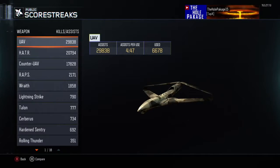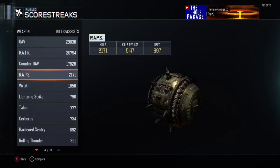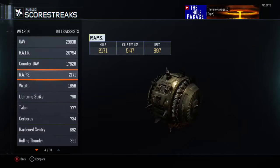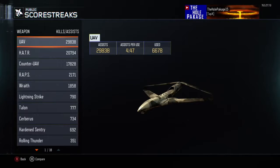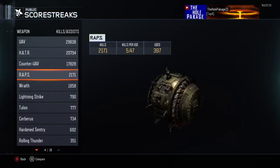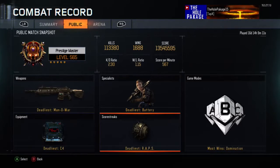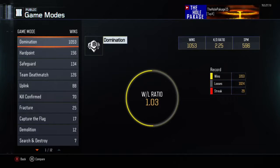Looking at scorestreaks — I have around 2,000 UAVs and 300 counter-UAVs. I'm not really a big lethal guy; you can see I run non-lethals all the time. Interesting that I get more UAVs than counter-UAVs — but actually more hazers than counter-UAVs, which is kind of crazy.